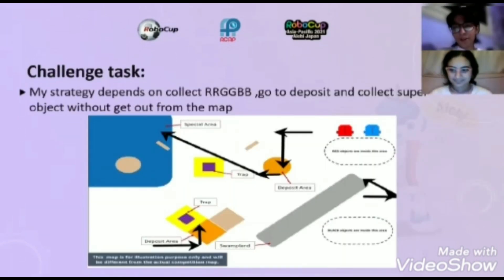Change task. Our strategy depends on collecting RGB, going to the deposit, and collecting super objects without getting out from the map.